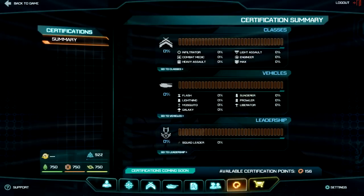Now that we understand the classes, let's delve into how they can be developed. What you need to look at is certifications. There's a certifications button at the bottom of the screen. You can look at certifications for your classes, vehicles, and leadership qualities. Certifications can get a bit complicated — there's a lot to choose from, so you need to pick ones that suit your playstyle. Every time you get a kill, capture a base, or generally do things you should be doing, you build up points to unlock items for your chosen class.